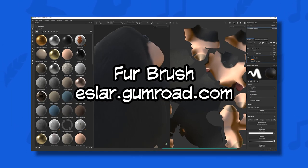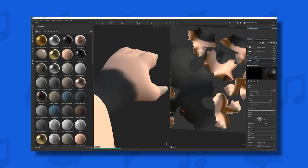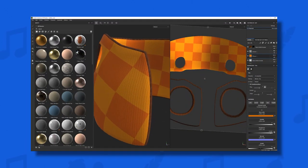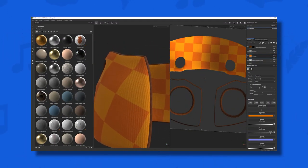Using a fur brush — shoutout to Esler on Gumroad — I was able to easily paint Bottles' fur, pushing it in whichever direction I wanted. I could also blend the fur texture into Bottles' skin and add a nail texture for his claws. I did the same for Bottles' vest, giving it the classic checkered pattern and a nice bumpy fabric texture. Substance made this process very quick and easy.